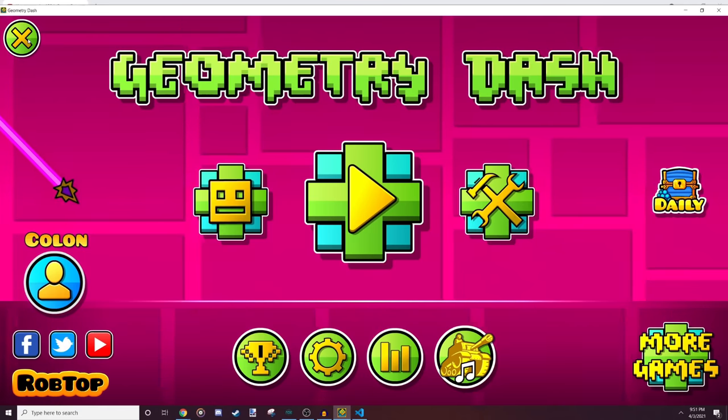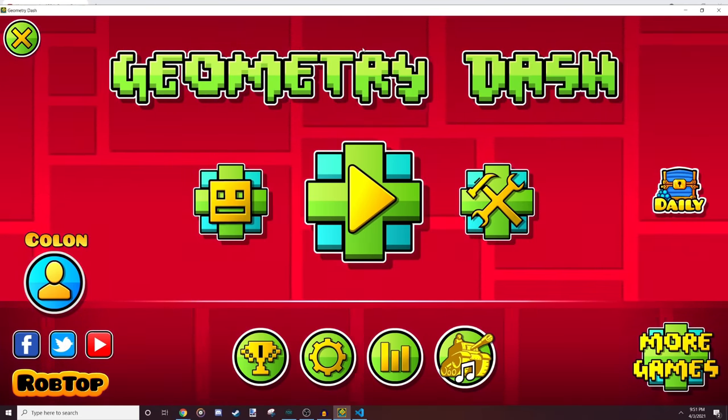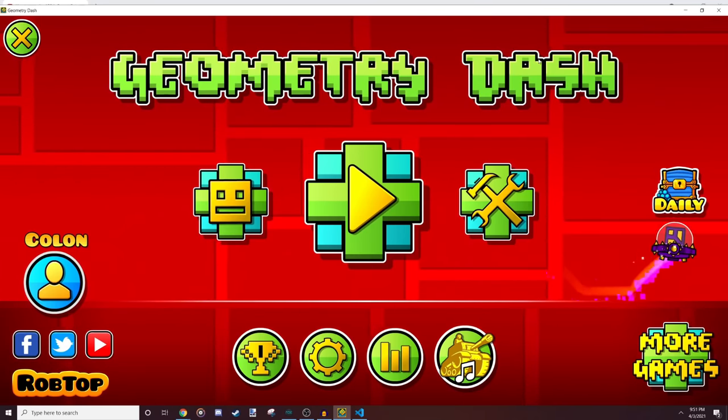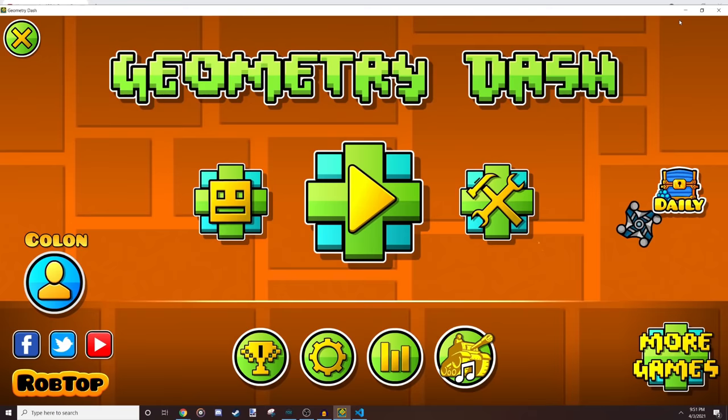After that you send a fake support email to RobTop and he messages you back. Obviously I didn't actually email RobTop — I just used Inspect Element and did a bit of fancy editing. Nothing too special.